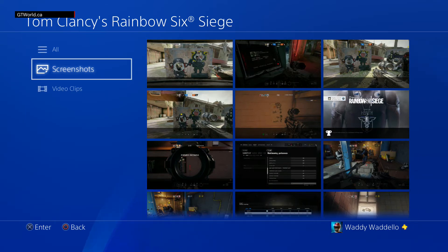One of the funny screenshots — we got Ash and Sledge. Anyway, that's that. I'll end this video — join the forum at gtworld.ca and you'll see more of this kind of stuff. Thanks for watching.